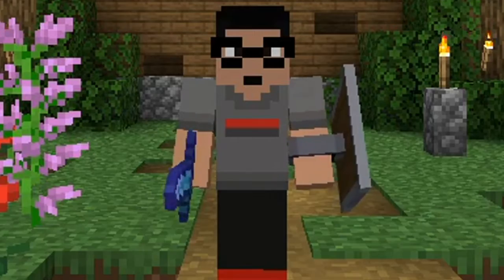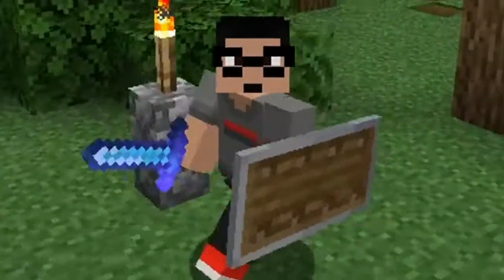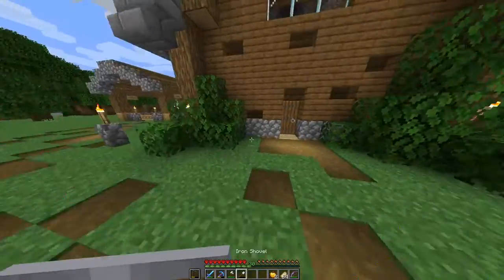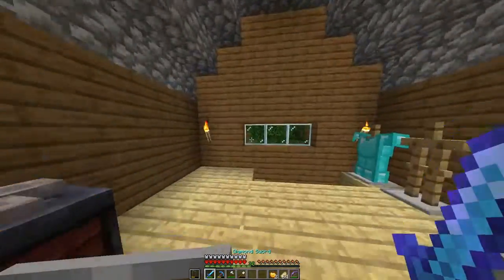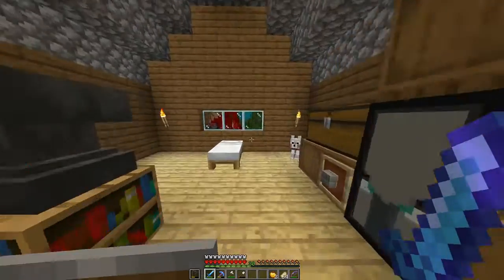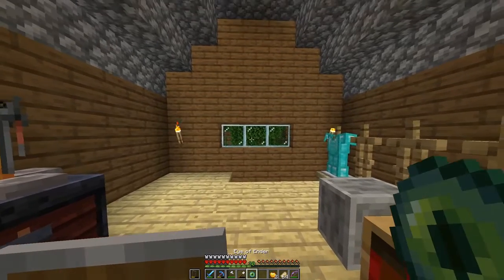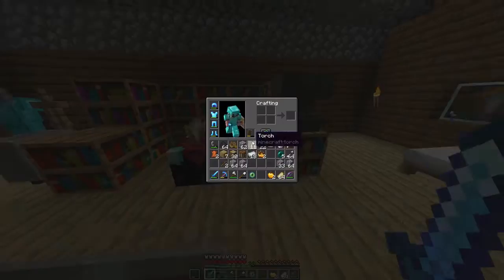Good morning gamers, today we are standing outside our house, our small little shack, with a new fit on. Yeah, we got a new shirt, we finally took off that sweaty suit I've been wearing for the past six years. And today, my friends, by the title, this is a very important episode — very important — because today we are going to be putting an end to the Ender Dragon. And to do this, we're gonna need the best arsenal of weapons we can possibly muster up.